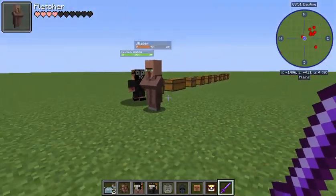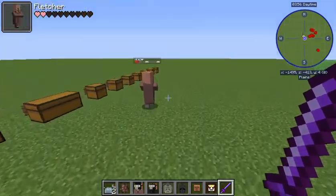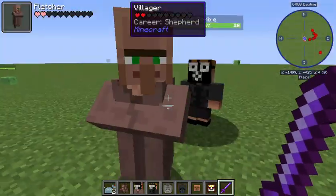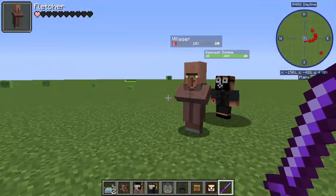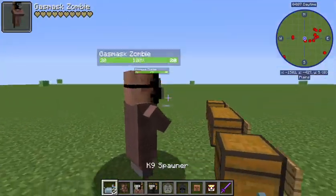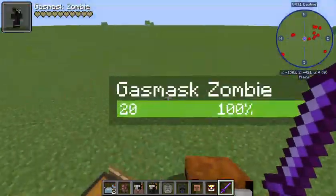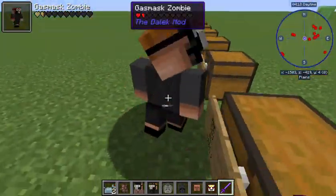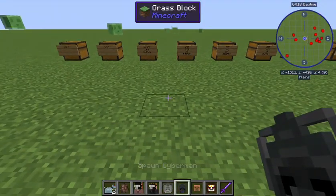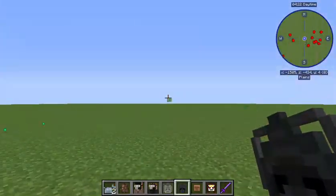The same thing happens if a Cyberman kills a villager - they get a Cyberman helmet on their head, which is super cool. He's about to die and has a chance of converting into one of these, which will repeat that same mantra over and over again. Another cool mob.